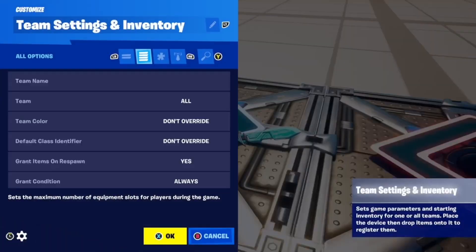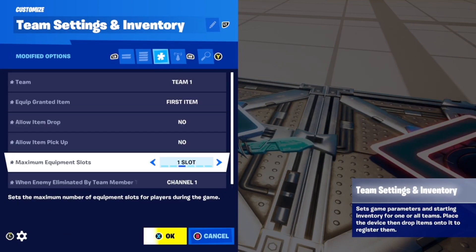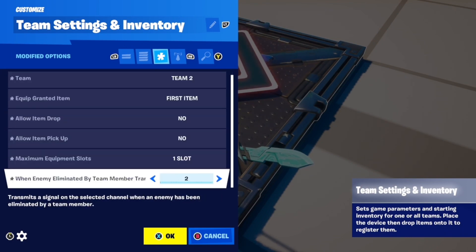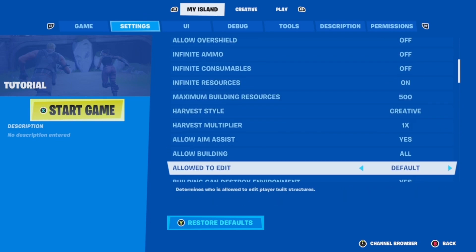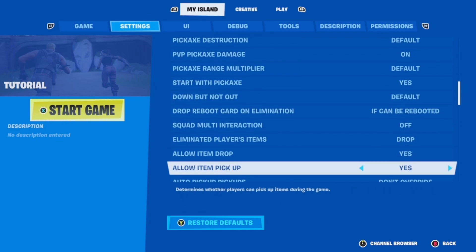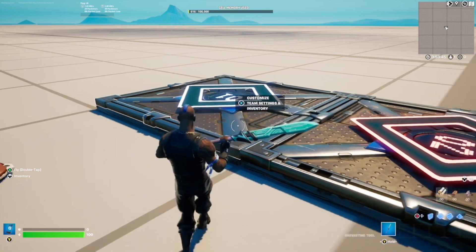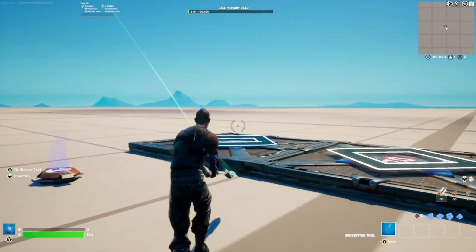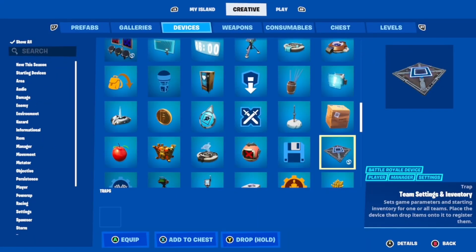So you're going to want the team settings in the inventory. For this example, I'm going to have two teams. Here are all the settings I put down for them — just pause the video if you want to get all this stuff, and then do the same thing for Team 2. For your island settings, make sure that you don't drop your items when you get eliminated — just keep them. Those are the exact settings you need to copy down.